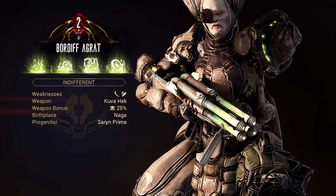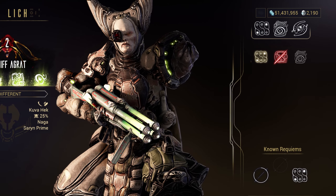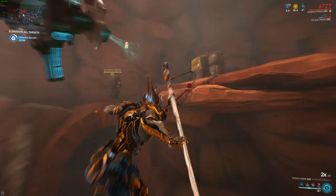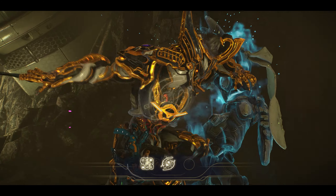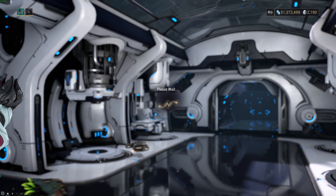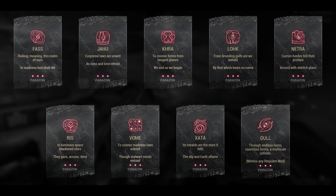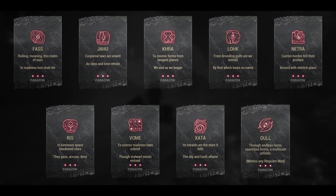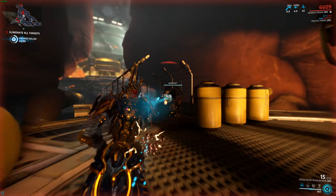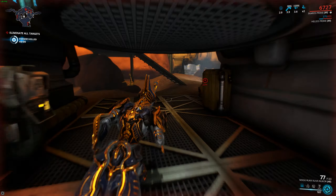You can access a screen for Lich stats by hitting Escape to go into the main menu and clicking on the icon next to the Nightwave banner. The entire left-hand side displays the Lich's weaknesses, resistances, and other info like quirks if available. The right-hand side contains a useful visual representation of past mercy attempts and revealed Requiems. The only way to truly defeat a Kuva Lich is to perform three successful mercy attacks in an encounter without fail. To perform a mercy attack, you must have equipped your Parazon with special mods called Requiem mods, which can be acquired from Requiem Relics. There are a total of nine Requiem mods in the game, but you will only need three for taking down a Lich — which three you need is entirely dependent on RNG.